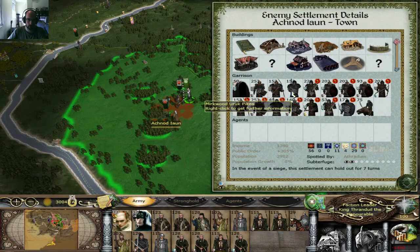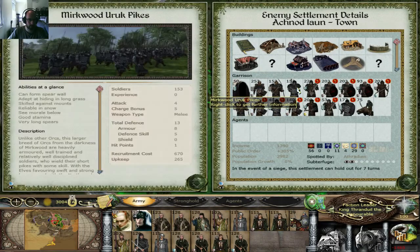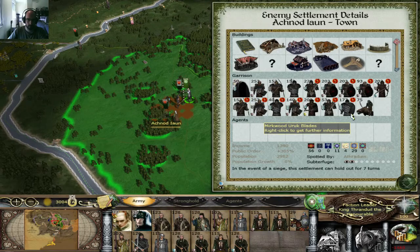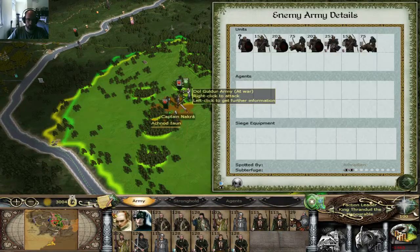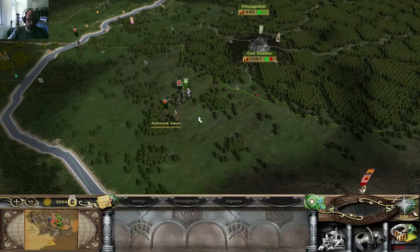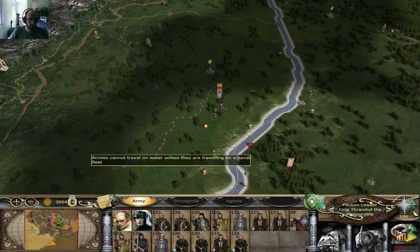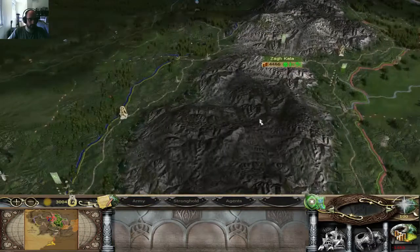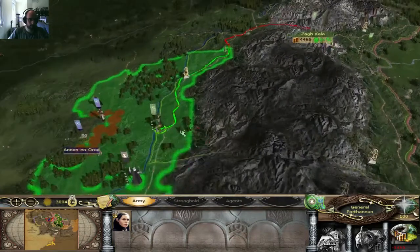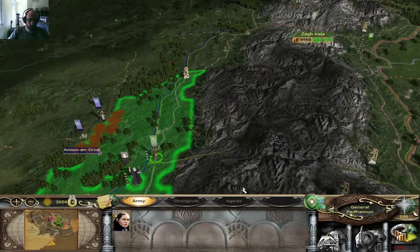What we have here: there's Mirkwood Urg Pikes, which is an interesting unit, and Urg Blades, which is interesting too. Other than the Warg Marauders and the General, I'm not too worried. There are two other Marauders here, so I think this is going to be the best battle for me. This is the guy who declared the invasion.